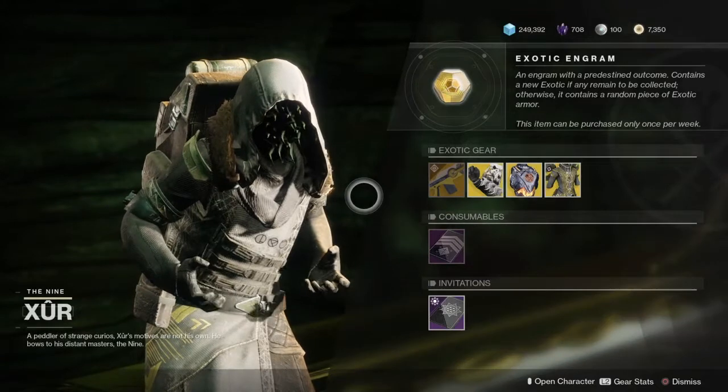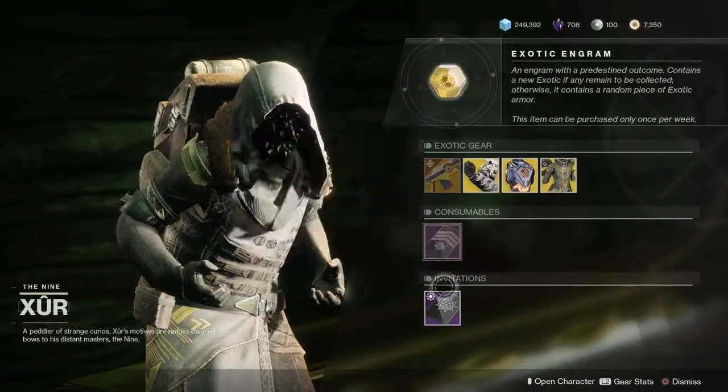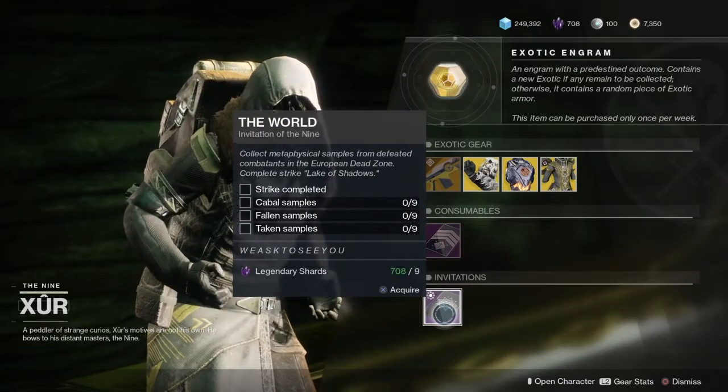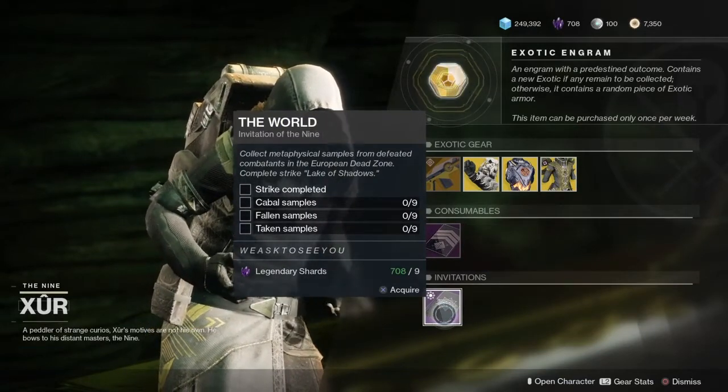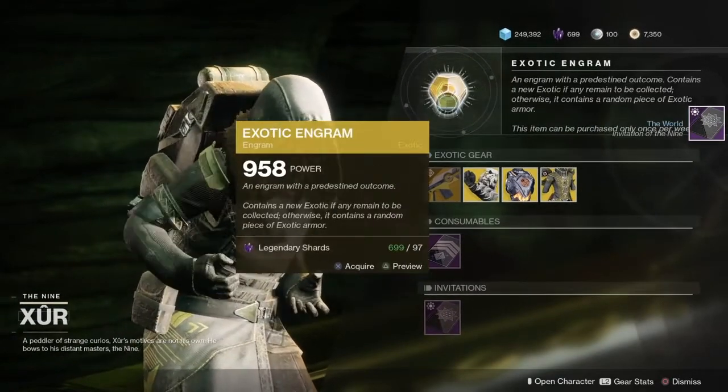As always, Xur has the Five of Swords, and also we have the Invitation to the Nine, and last but not least, the Faded Engram.